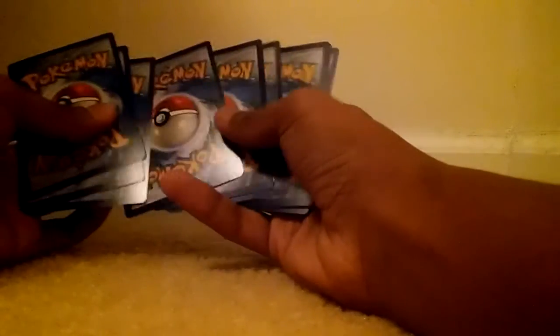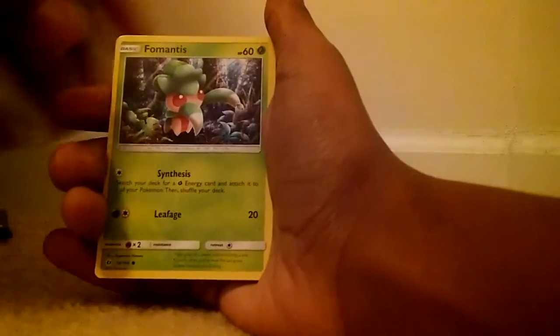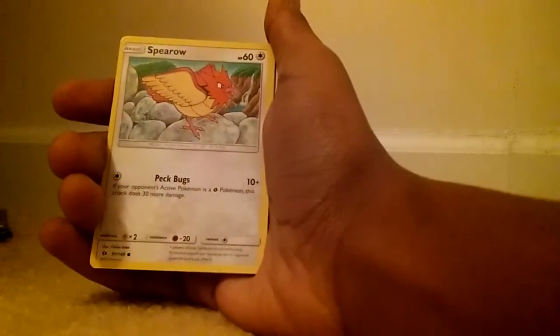Let's see what we get out of this Incineroar pack. Okay, let's put that to the side — I'm assuming it's still the 1-2-3-1-2 trick. So let's see what we get. We got a Morlul, a Formantus — yo, that's adorable — and a Spearow, which is pretty nice.